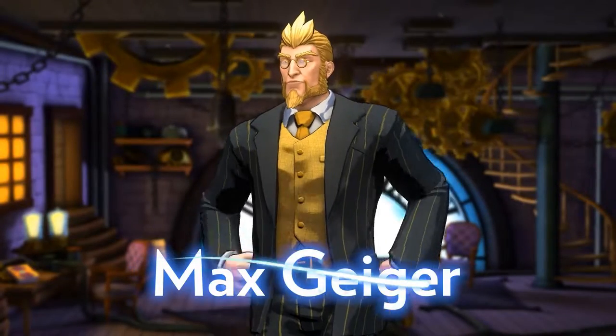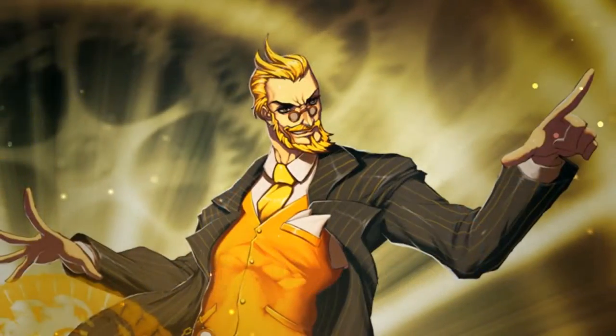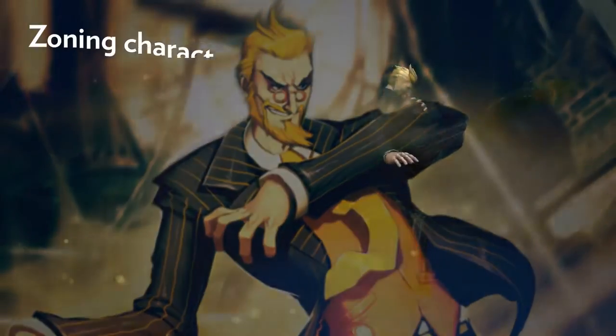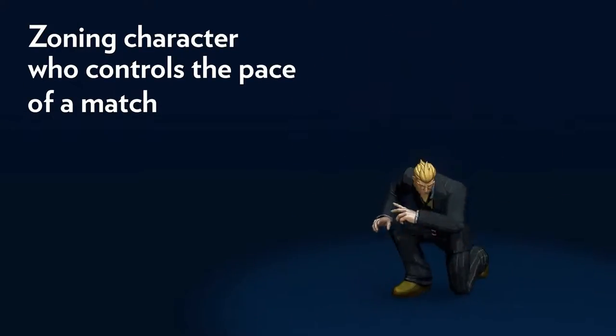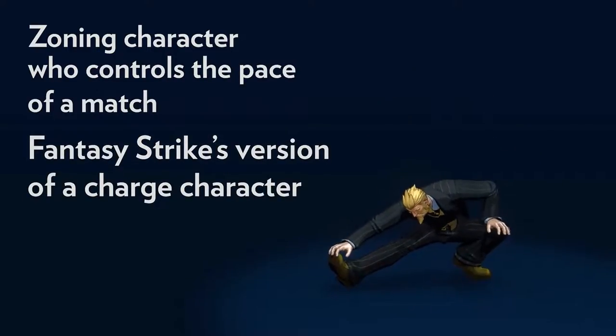Max Geiger is a watchmaker, scientist, and logical thinker. His particular interest lies in the study of time and whether it can be altered or even controlled. Geiger is a zoning character who can control the pace of a match. He's also Fantasy Strike's version of a charge character.